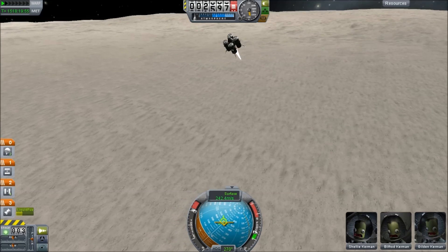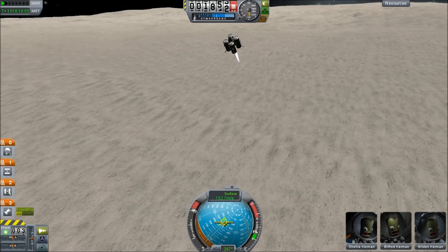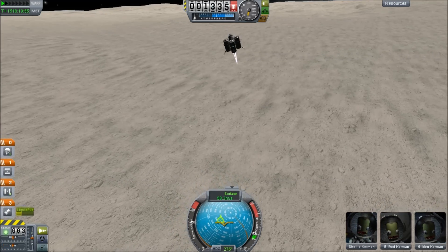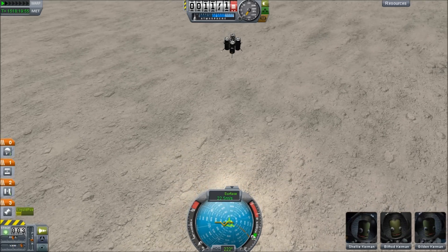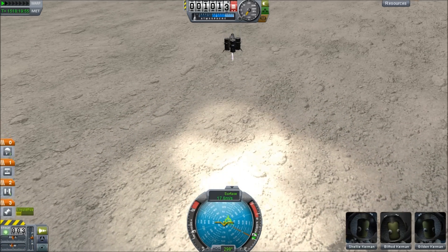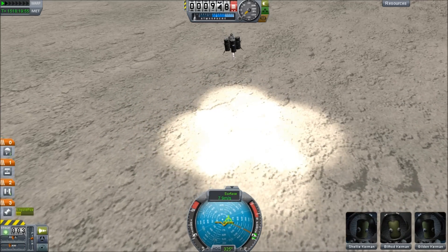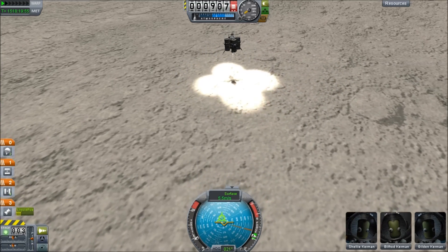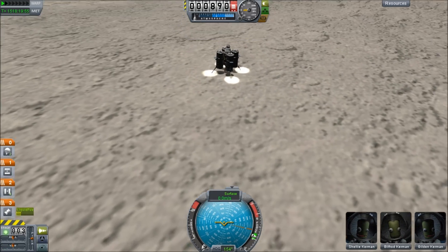We're now actually slowing our vertical velocity because we're burning at 50 to 60 degrees to the surface. Vertical speed coming down very quickly — down below 100 meters per second, 50, 60 — time to let up a little on the thrust. Now we have the lights on. We're looking for that light patch, hoping something will come up. There we go — that gives us an estimate, so bring the velocity down. Every ounce of fuel is critical here because we need it to get back into orbit. 7.3 meters per second — just a few meters away from the surface, and engines off.